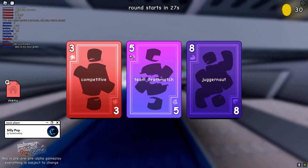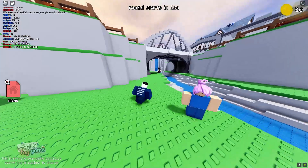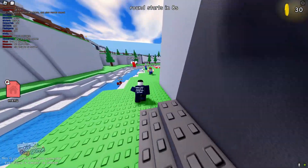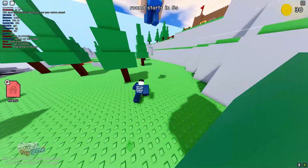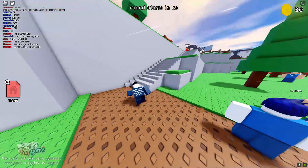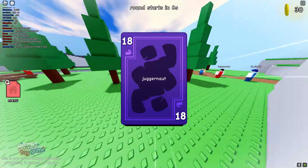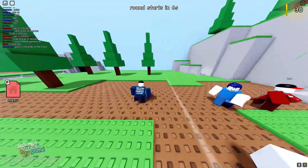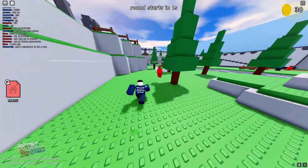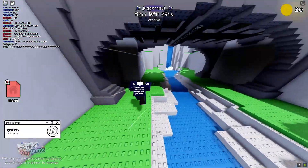Now let me show you guys the second movement method — what you can do to not get tagged. You can actually juke. If you don't know what juking means: pretend you're running this way, and then randomly just turn. So if you do sharp turns like that, you juke people. Let's say somebody's running after me — I'll run up the stairs and do this, literally just juke them. Just do a whole 180. You might think that this will do nothing, but trust me, it does. It scrambles the tagger.